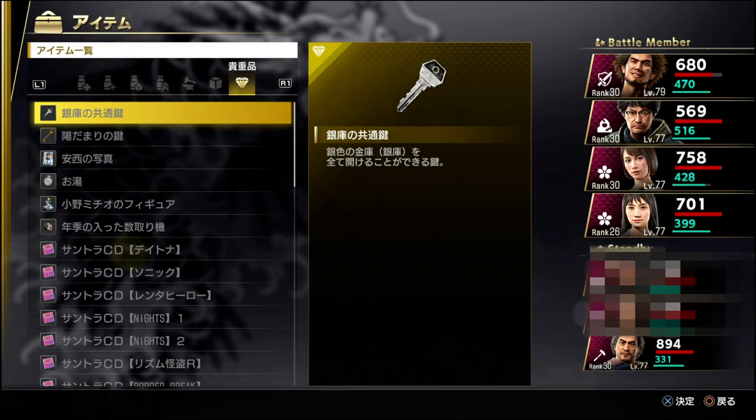Silver safes are easier to open, as you will obtain a silver key that will open any silver safe that you manage to find. This key will be a reward from one of the boss battles in the early chapters of the game, so just progress through the story and you will eventually get it.